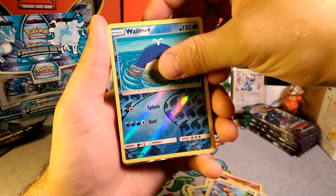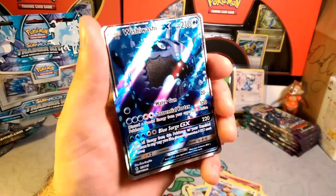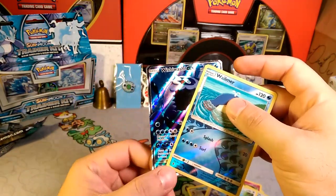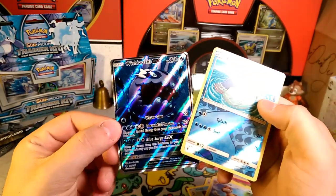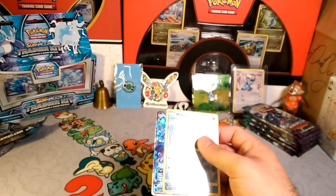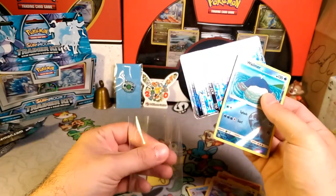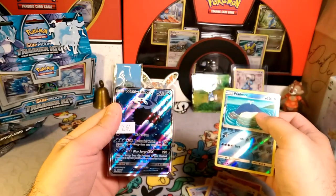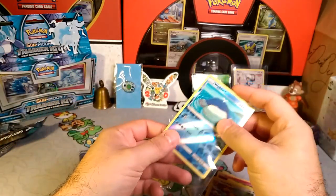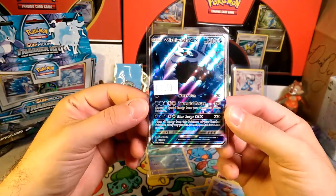And our rare in the pack is something pretty — it is a Full Art Wishiwashi GX! Wow, look at these giant water types one right after the other! That is kind of cool. Do I have sleeves for it? That's funny — that's probably what it's actually worth, right? So we got Wishiwashi GX, and in this more beat-up sleeve, we'll put the Wailmer.